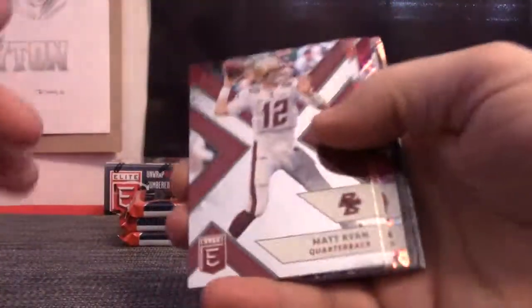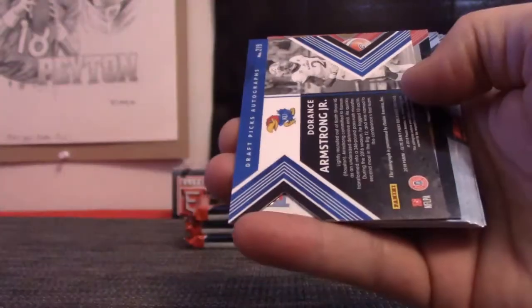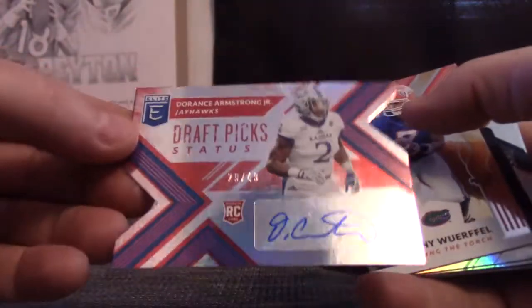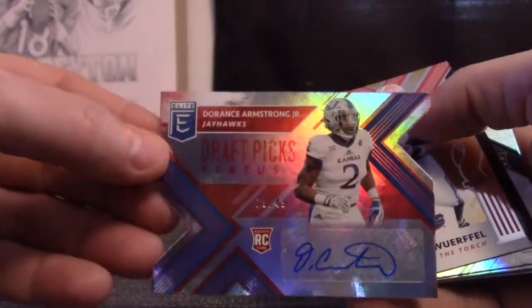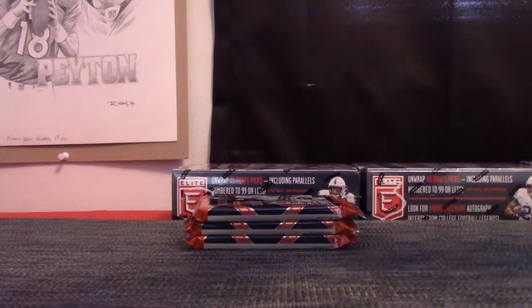Pack number 2 in this break is Christian Croft. Ozzie Newsome number 2/99 and Durant Armstrong Jr. number 2/49. Danny Werfel. And then your elite pack — elite people. So you get the whole pack, Christian. I'll put it right in there.